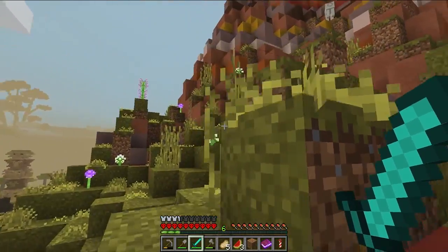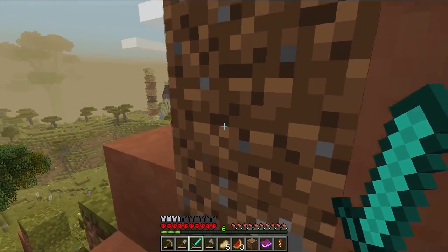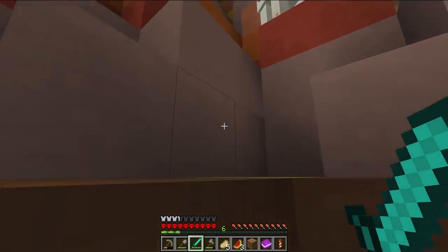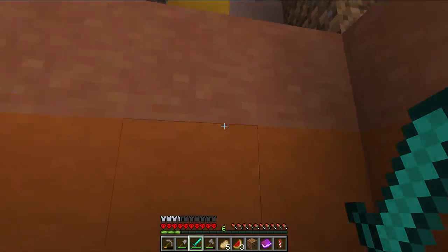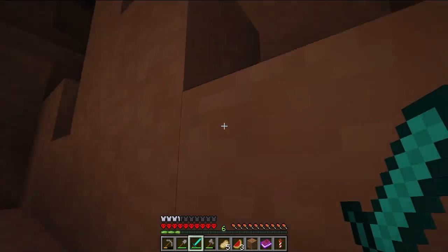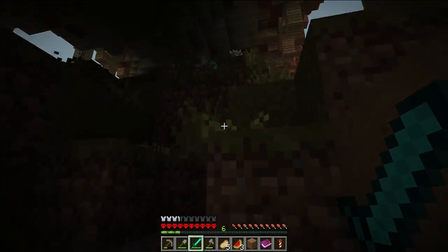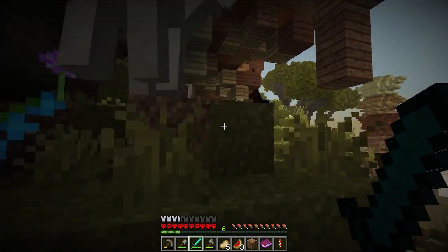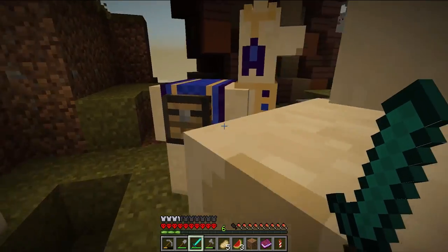Starting out with a diamond sword is very nice — that's a good head start on things for sure. I've also got some ideas for some llama games to play with the guys — could be fun. This is what I love about this game — the fact that you can do anything. There's a llama up here! So there's obsidian, and then it's a horse.